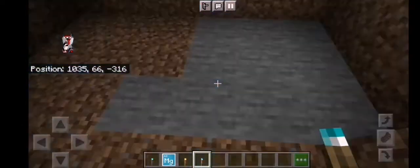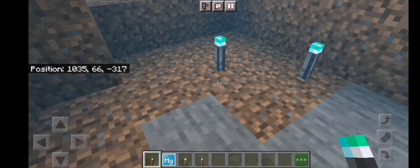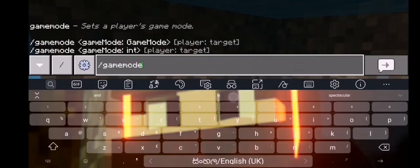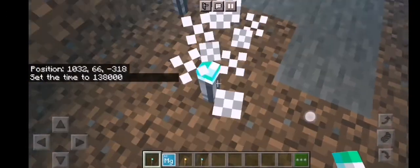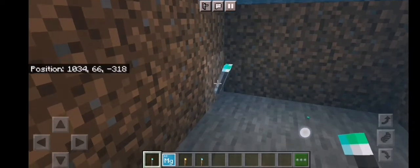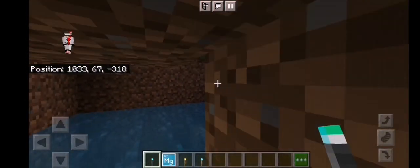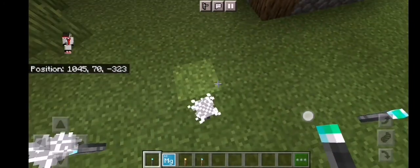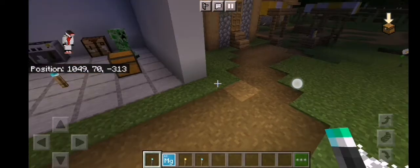You could not put a normal torch or solar torch underwater, but if you get the underwater torch, you could place it underwater. It works at night time too. Let's go to midnight, break all the torches — it's dark. Now if I just place one underwater torch, it's light! It even works in the ground. It has a cool green color effect.